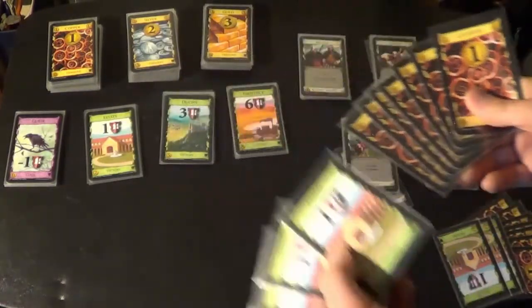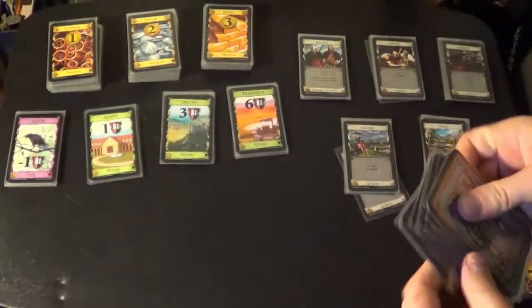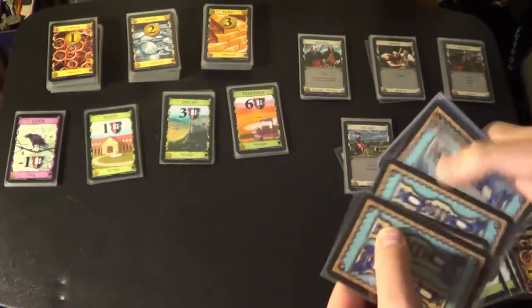Each player starts with the same deck of ten bad cards: seven coppers that give you money, and three estates that are worth points at the end of the game. At the start of the game we're going to shuffle our cards and draw five cards for our hand.